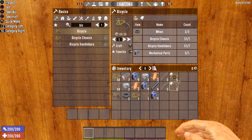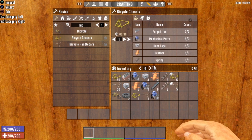It is possible in 7 Days to Die to craft every single vehicle without putting a single point into Grease Monkey. For the sake of this tutorial, let's go over crafting each individual component. The Bicycle Chassis is going to cost 7 forged iron, 3 mechanical parts, 3 duct tape, 3 leather, and 3 springs. This item also requires a workbench in order to craft — you must craft the Bicycle Chassis at a workbench.